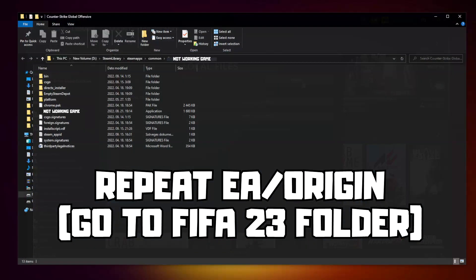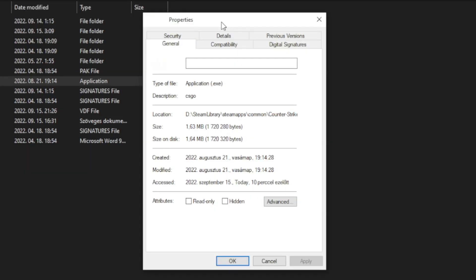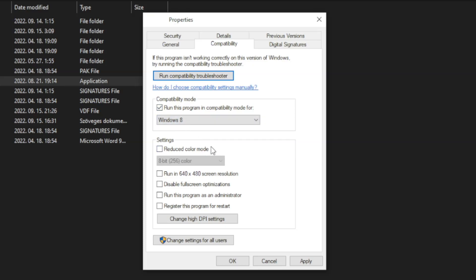Click Browse. Right click the not working game and click Properties. Click Compatibility. Check Run this program in compatibility mode. Try Windows 7 and Windows 8. Check Disable Full Screen Optimizations and Run this program as an administrator. Apply and OK.